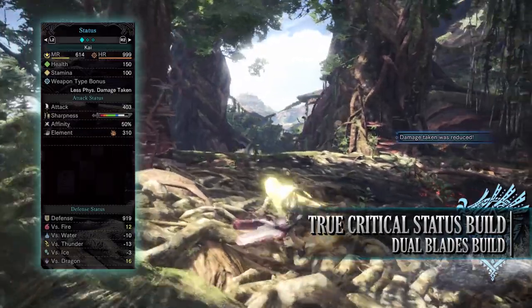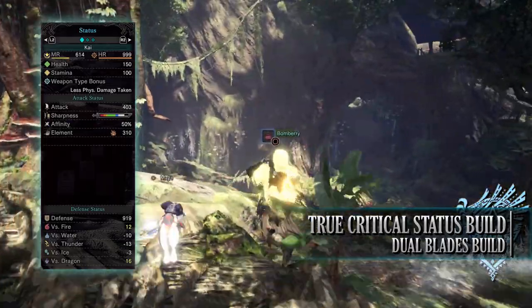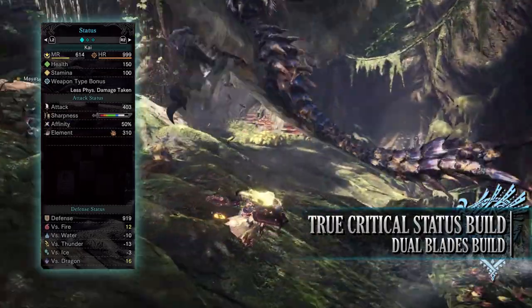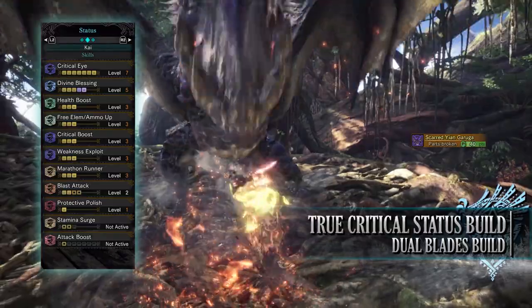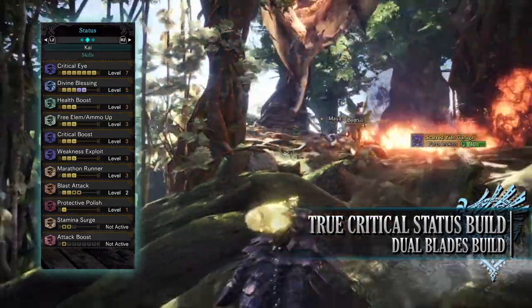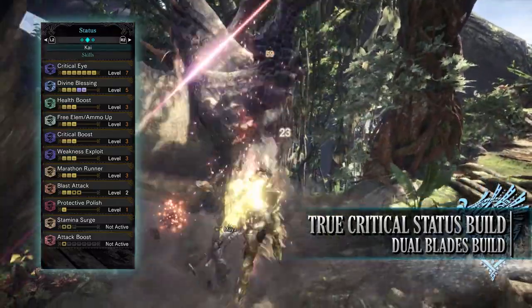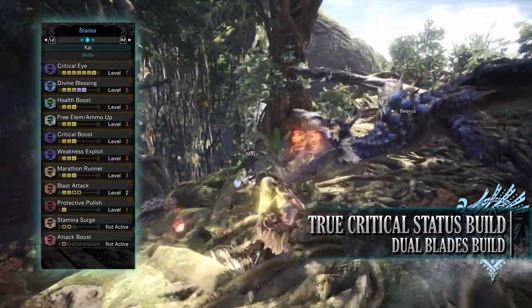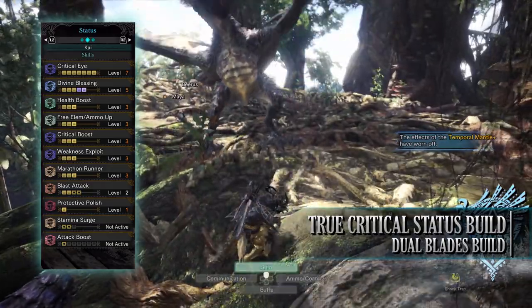You'll have an attack of 403 with a decent chunk of white sharpness, and 50% base affinity easily reaching 100% when attacking tenderised monster weak points. You have a blast rating of 310 with a strong defence of 919 that is strong against fire and dragon but unfortunately weak to the other elements. Skills include Critical Eye level 7, Divine Blessing level 5 — vastly increasing the chance of taking reduced damage — and Health Boost level 3. Free Element level 3 is key here: it unlocks weapons with hidden elements or ailments, so the normally hidden blast rating becomes fully active.